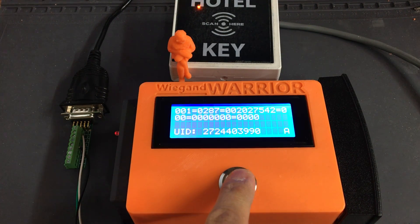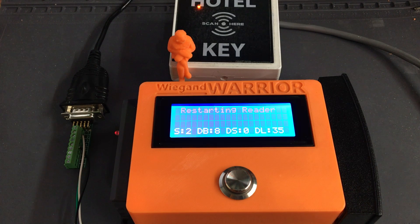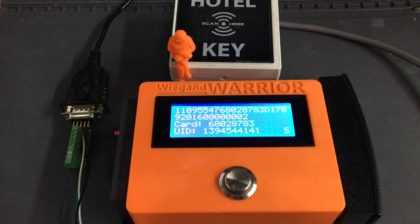If I were to double tap this button, it switches it from Sector 5 to Sector 2 Data Block 8, which is where safe lock is usually encoded. You can see the top two lines are the Sector 2 or Track 2 information, and line 3 actually shows what the card number is that Tiwa would be looking for based on that decoded data.